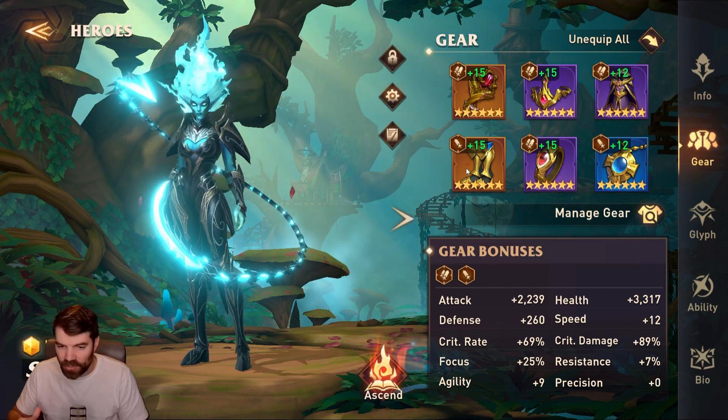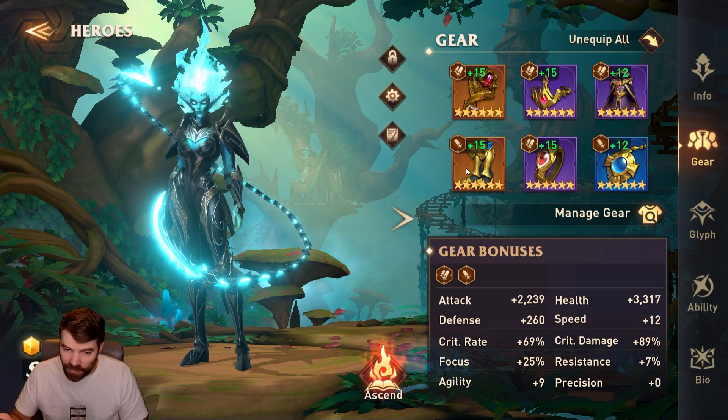You want to hit a certain amount of speed to go before the waves. You want to hit 100% crit rate on a damage dealer, and then you want to focus all the rest of your stats into attack and crit damage.